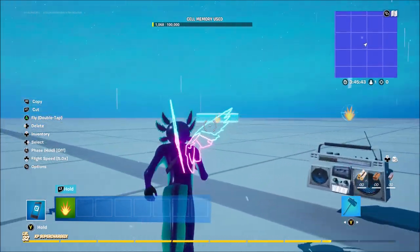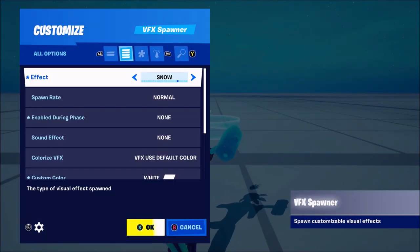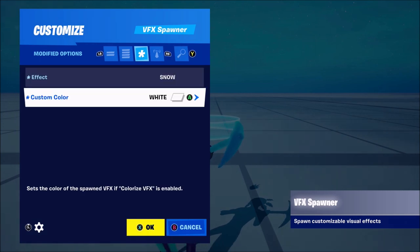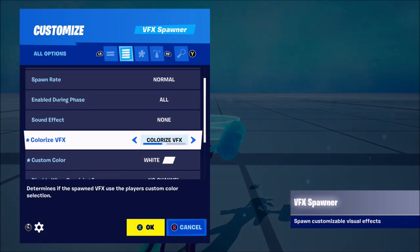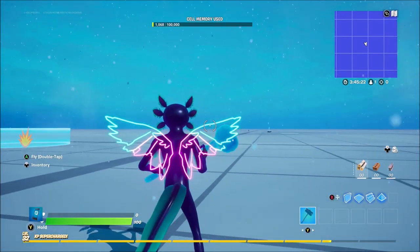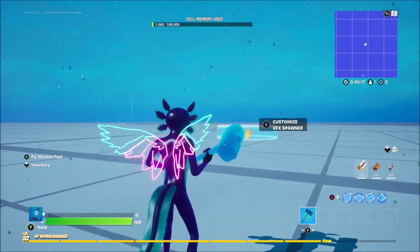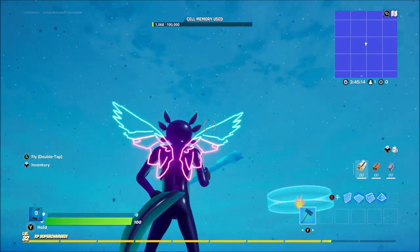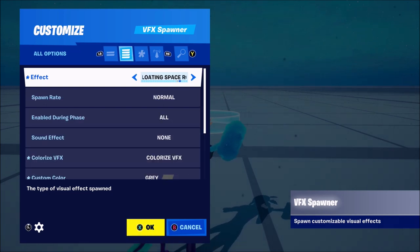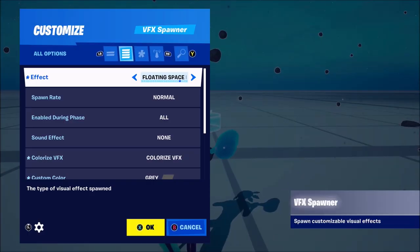Let me show you another cool trick with snow. The distance on both rain and snow in the VFX spawner is quite big, which is cool. If you colorize the snow and change the color to grey or black, you can actually get a cool new effect that looks like ash. So if you've got a volcano on your map and you want ash falling from the sky, this is how to make that. There are also other cool settings you can combine, like adding ash to falling rocks.